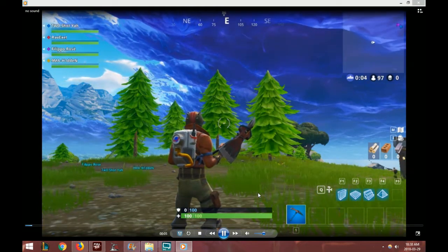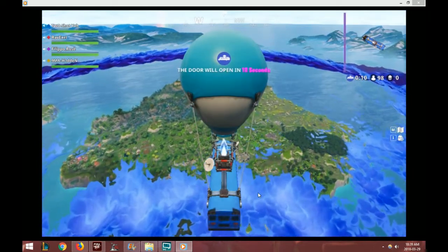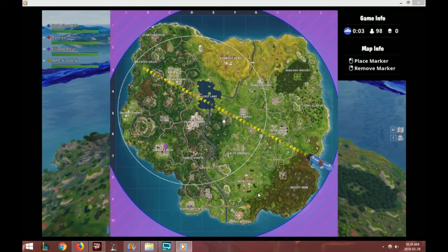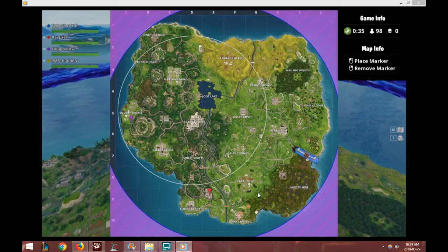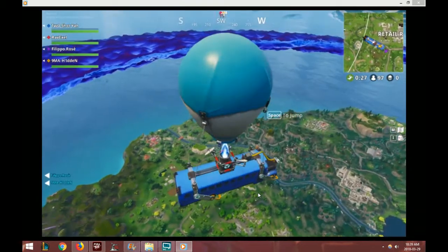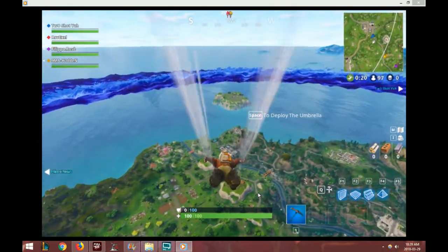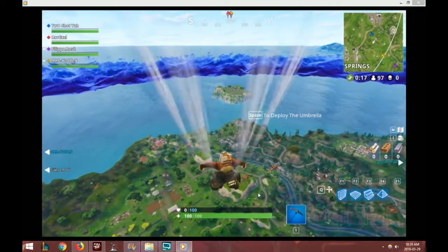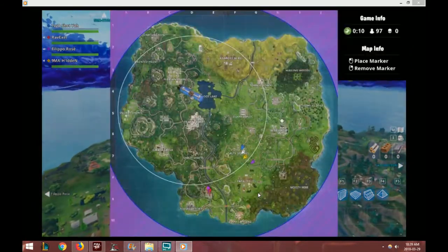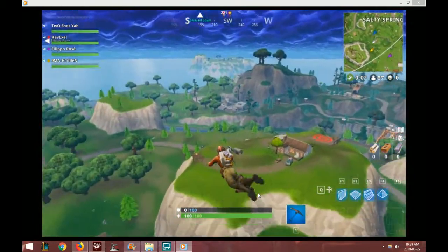We're going back to Blitz mode, where the circle already starts at about 20% of the map and you have much less time to get where you're going. The circle starts on the outside and moves in fast. This game mode was only up for a couple of weeks, but my friends and I really loved it. This is the first game in a series posted with two-shot, also known as Gunner, a long-time Starcraft friend, and a couple of his friends — Filipo, Rose, and 9ma Hidden.